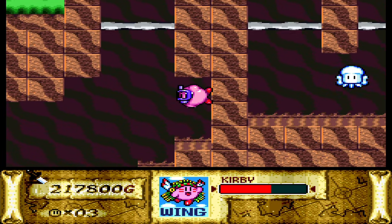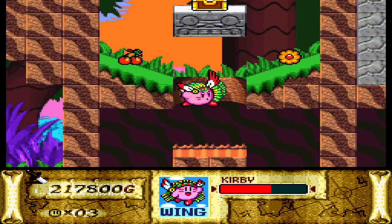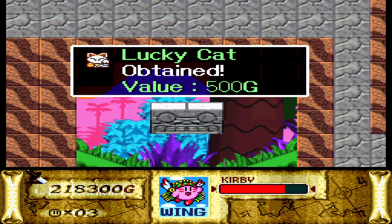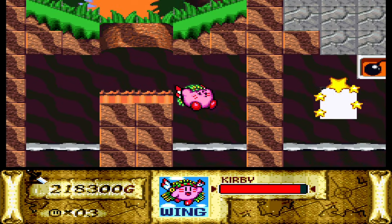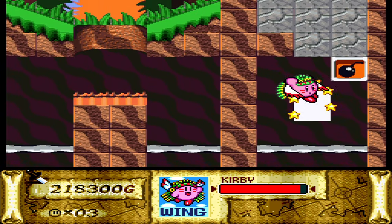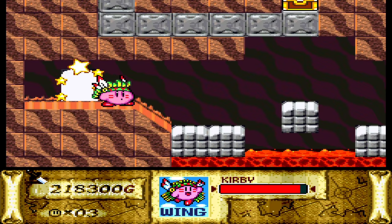The next treasure is over here. With some copy abilities it can be hard to attack upwards, but with Wing we can still do that, and we find a lucky cat worth only 500 G. Yeah, it's a Japanese game so lucky cats are very common — I think you can find one on every corner of every street in Japan.